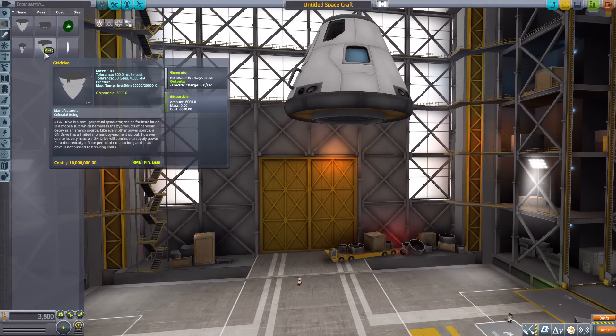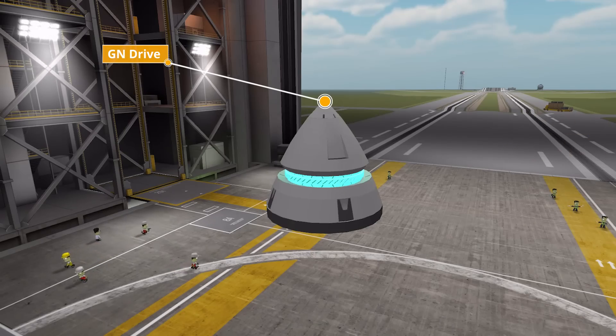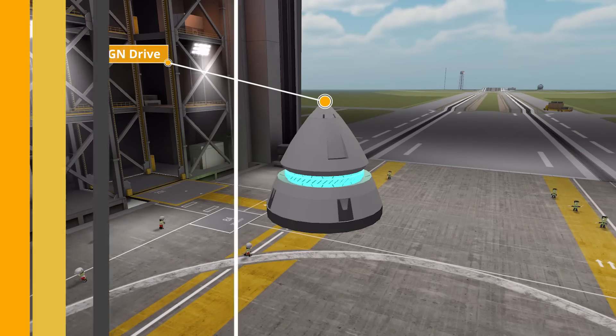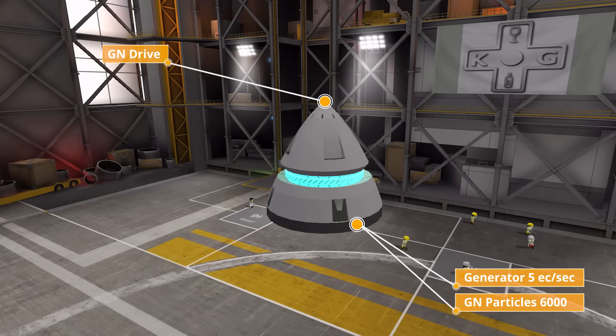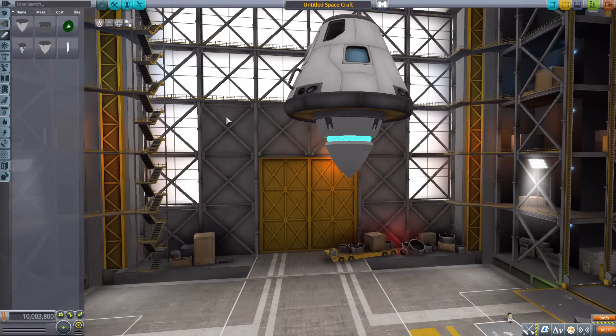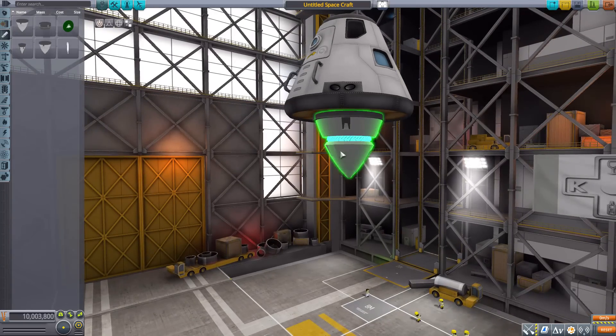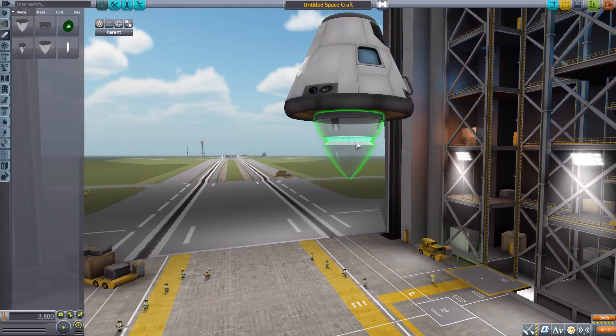The final engine is just the regular GN Drive. It's similar to the 00R GN Drive we saw earlier but smaller. It again produces 5 electric charge per second and holds 6,000 GN particles. As you can see, it fits more in line size-wise with the GN Condenser — it's basically a smaller version of the 00R GN Drive, but overall a very fun, neat part.